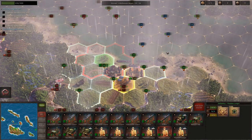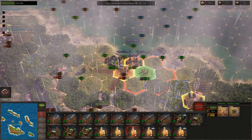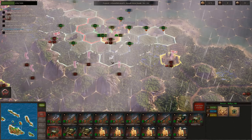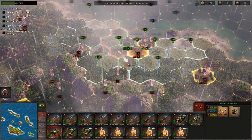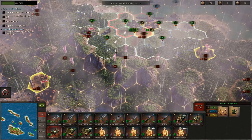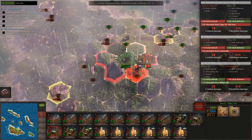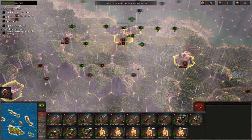Looking at the infantry units - both have veteran of the trenches, so it doesn't matter which we use. We'll have one take the brunt of the damage while we attack. We'll also use aviation recon to identify the units further back. The unit went out of the supply zone - that's fine. We can see there's artillery and an infantry unit there. Good to know. We still need to identify that other unit over there.